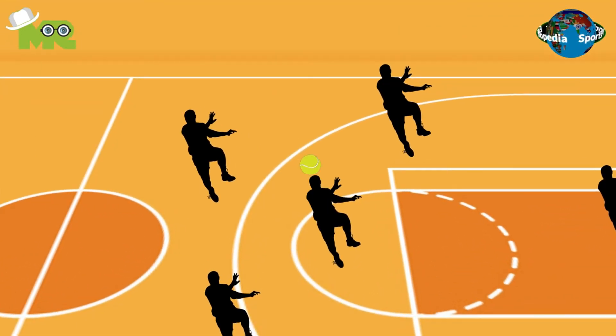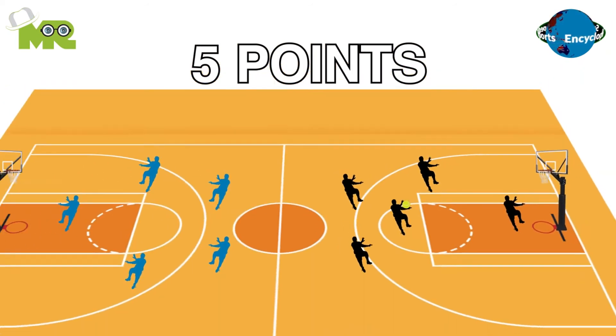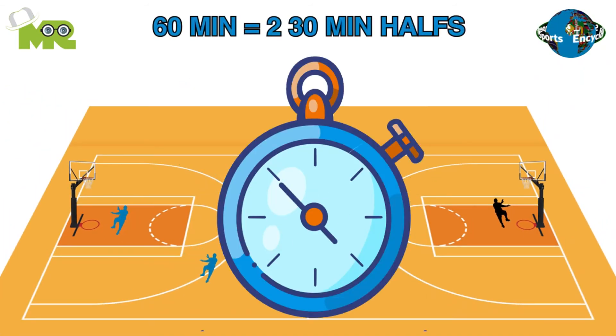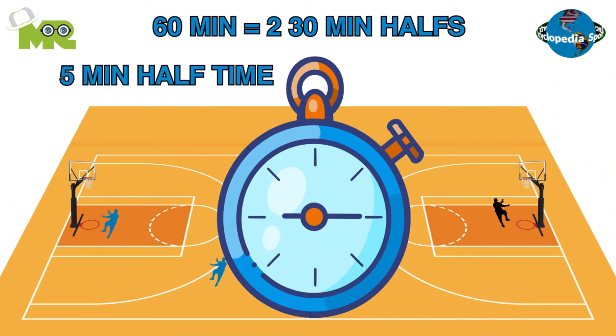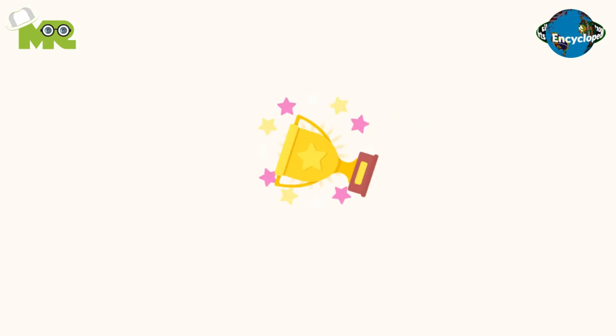If a player kicks the ball against the rebound net in front of the attacking line and then catches or rebounds it, it results in five points. The game is played for a set duration of 60 minutes — two 30-minute halves with a five-minute halftime in between. The team that manages to score the most points is declared as the winner.